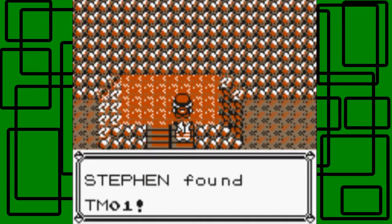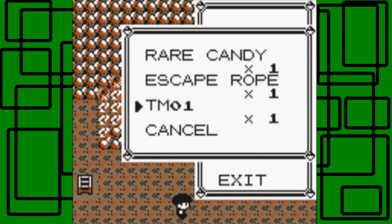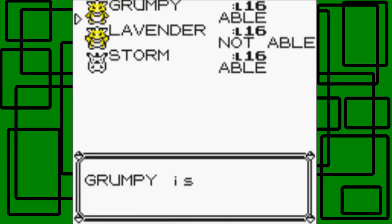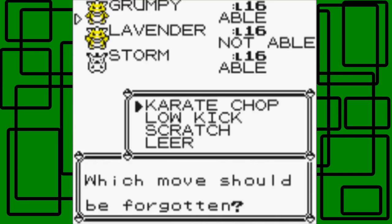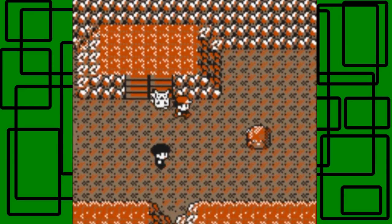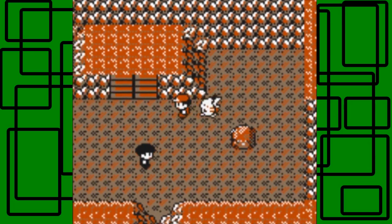That stupid Geodude was being annoying. What is TM01? I don't actually know off the top of my head. It contains Mega Punch — just teach Mega Punch to a Pokemon. Grumpy learns it. Could be good, could be bad — we'll have to see. Here is an Ether, very worth picking up — it will restore 10 PP of one move.